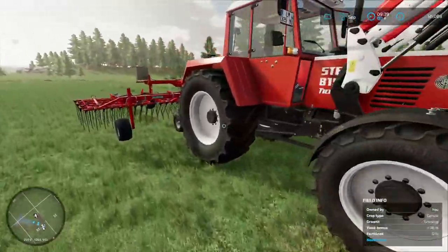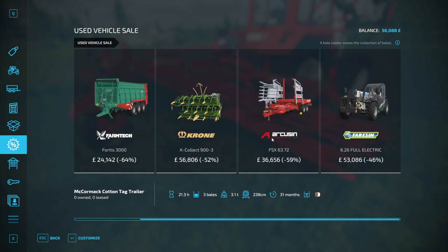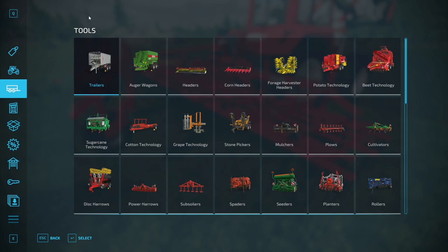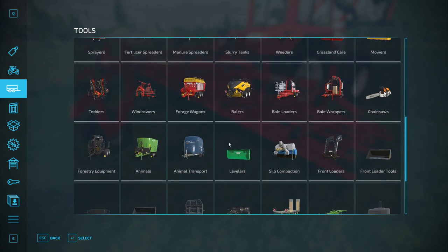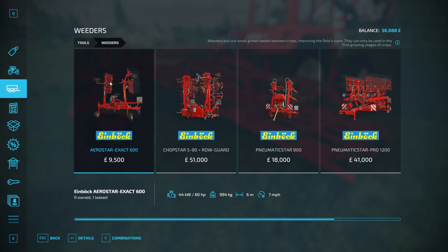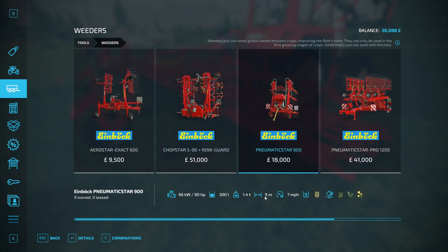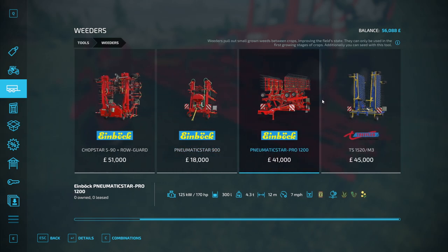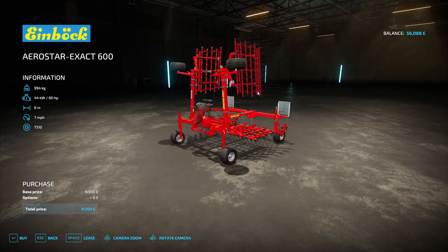I did pop to the shop this morning — the recording didn't work at the very beginning. I hired a weeder: I pressed P, checked the used shop, found nothing useful, then went to Tools and down to Weeders. The six-meter weeder is £9,500, the nine-meter is £51,000 — a lot more for just three extra meters. There's also a nine-meter weeder/seeder combo, and larger options, but those are overkill for us right now.